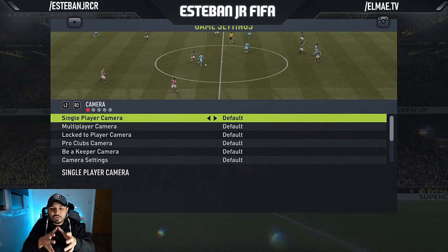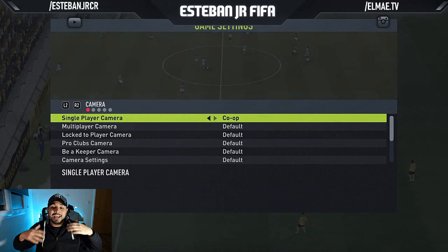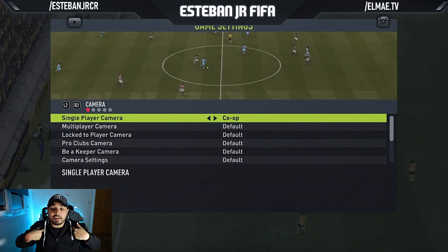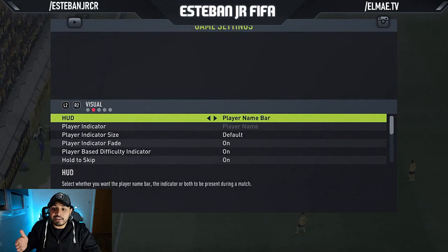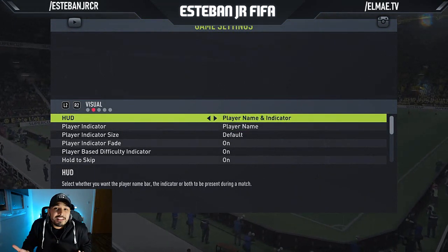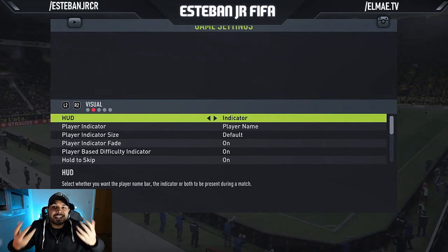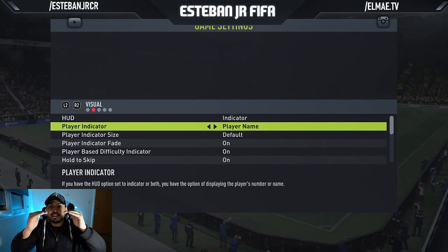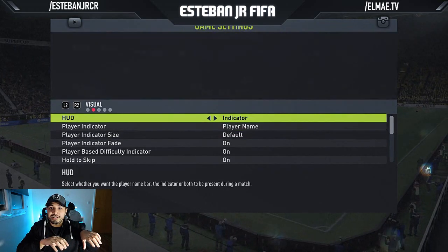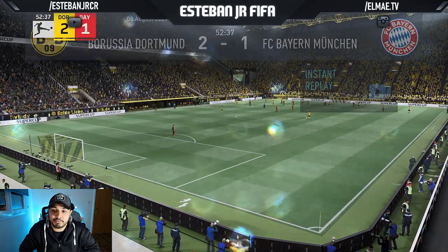Why? Because we want to see the complete field. With a better view, we can see where our players are and take better decisions. In the indicator, I really like to play with the player name shown. I just want to see which player has the ball instead of looking to the corner of the screen — it's better if the name is right on top of the player.